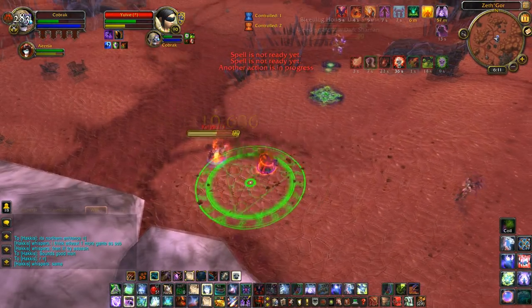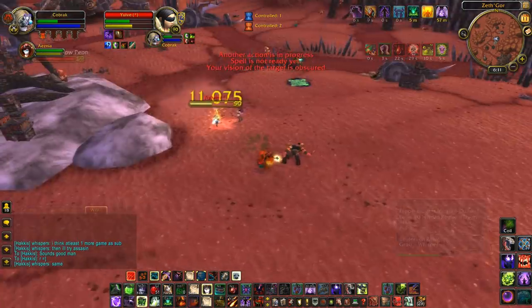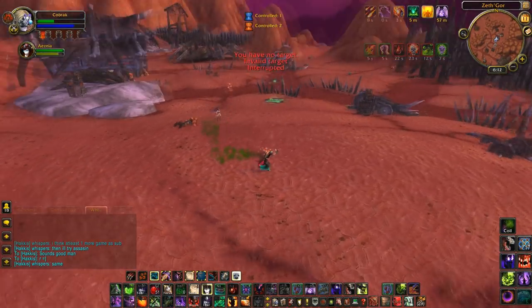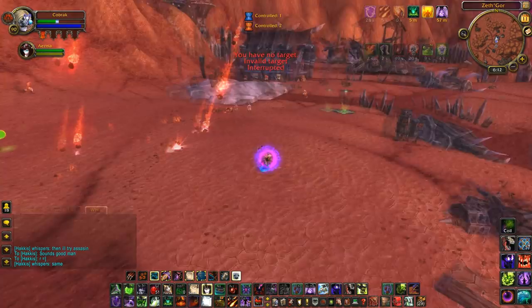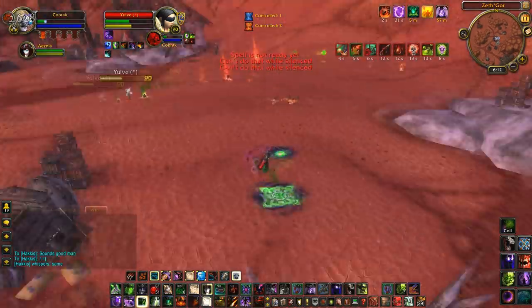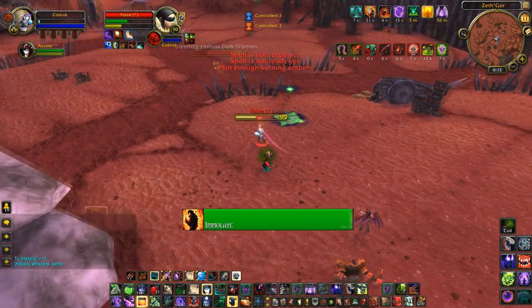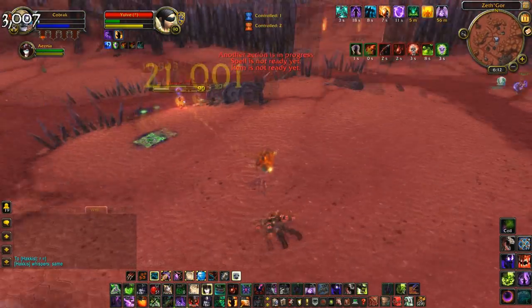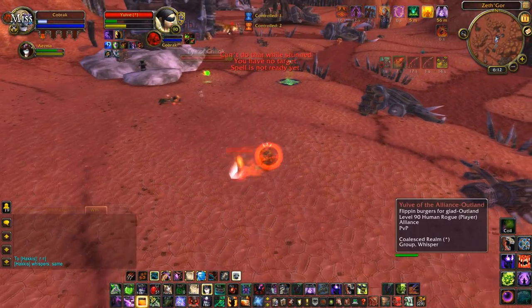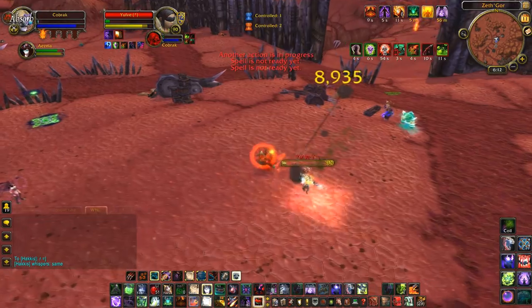I use my Embers to heal and pop Unending Resolve just as he Kidneys me, and I decide to Trinket while I have my Dark Soul popped. I try to land some damage on the end of my cooldowns; we're just trading blows until he vanishes. I throw up a Twilight Ward, some Rain of Fires, and a Blood Horror, but Blood Horror does nothing. However, I avoided his damage better at the start, so I just about have enough to survive his re-opener. My mini cooldowns and Sacrificial Pact — which I used at the start — are coming back to save me. I keep him under control, manage to pre-Sac-Pact his re-re-opener, and with Ember Tap and kiting, I take the win.